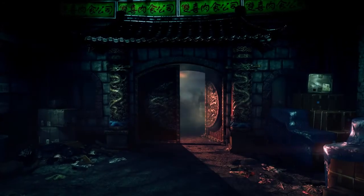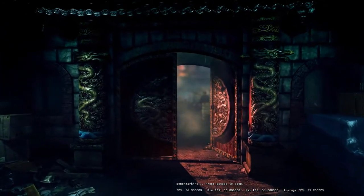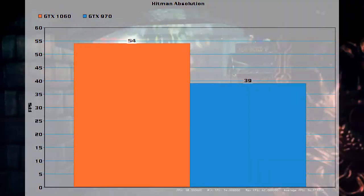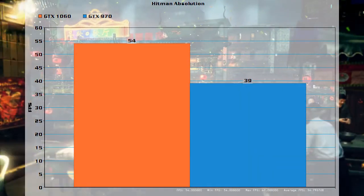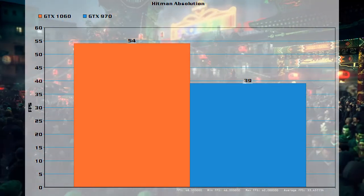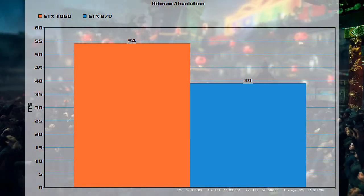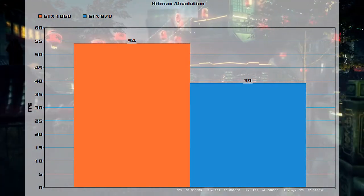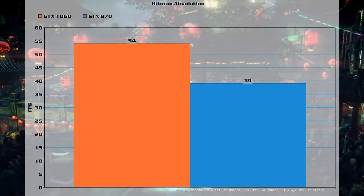Next up we have Hitman Absolution at ultra settings at 1080p, and this was one of the tests that showed the biggest gap, which was a whole 15 fps difference. I don't exactly know why the 970 didn't do too well in this test, but it's just one of the outliers.